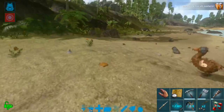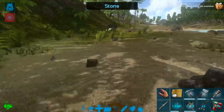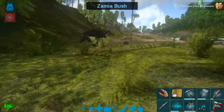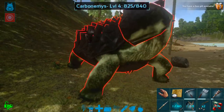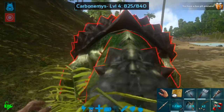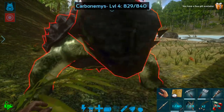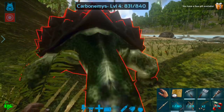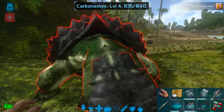All there is is dodos. Oh, a turtle — that'll work. Let's go hit the turtle. It is pushing me around, it is hitting me, but it is not doing any damage whatsoever. So that's basically like an Invincible mode.